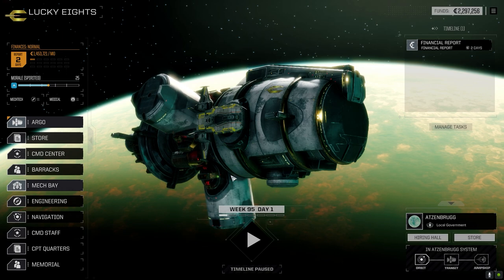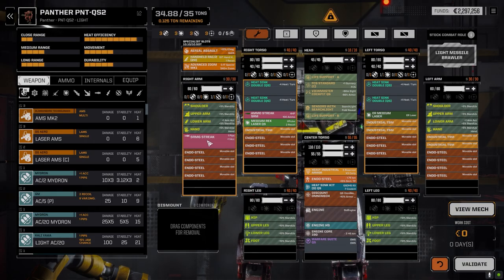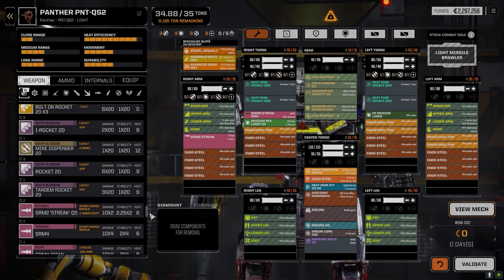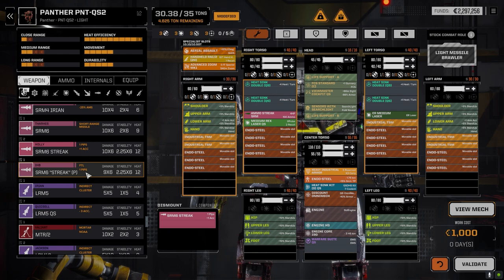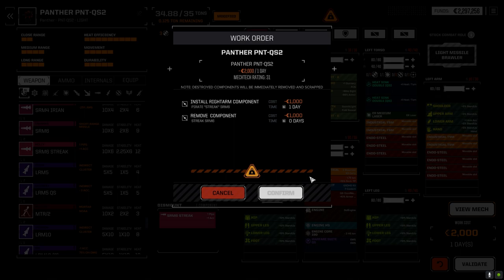All the mechs are repaired and back. The one thing I did forget to do was drop that Pirate Streak on our Panther here. I don't know how long that's going to take - let's see if we can do it in one day. That was the Pirate Streak we picked up the other day. There it is - Pirate Streak. That's four and a half. This does 10 damage per missile, 12 heat. This is nine damage per missile, variable with one heat damage, same accuracy bonus, chance for crits. It's one day, a couple thousand - let's just put it in because we've got a mission to do today.